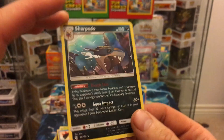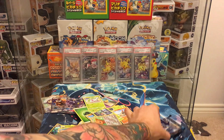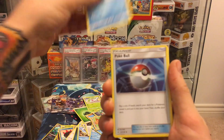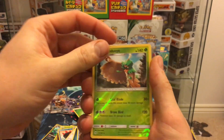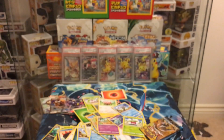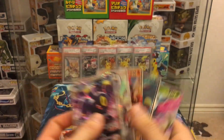Three packs left — can we get an ultra rare in the last three? Pack sixteen: fire energy, Pelipper, Poké Ball, Hypno, Togedemaru, Stufful, Bearnie, Jupiter, Bonsly, Decidueye reverse, and a Decidueye normal non-holo. That's one, two, three, four, five, six — maybe that is the box's six ultra rare quota. Being brutally honest, that could be it.